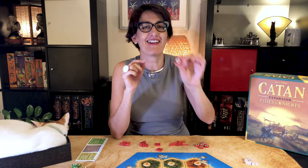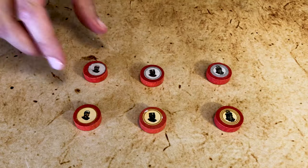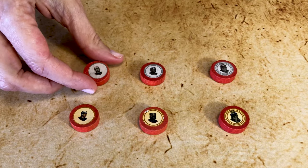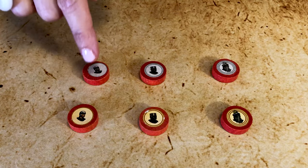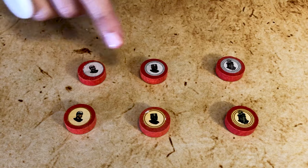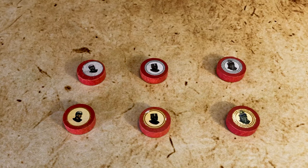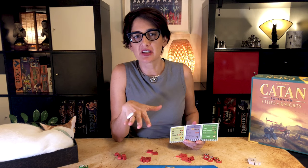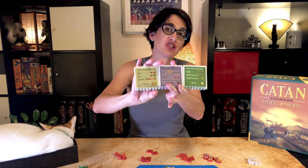Another new component are the knights, represented by these wooden tokens, which can be flipped either on the active or inactive side. They come in three levels — basic, strong, and mighty — shown by their type of shield and the number of rings around the token. The more rings, the stronger the knight. Walls and knights can be bought like anything else in Catan; the cost is mentioned on the flip chart.